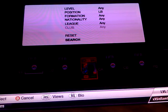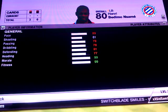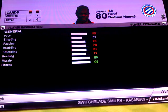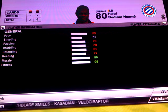At left back we have Nasame. In form he costs me 19,000 coins. He has 89 pace, 78 passing, 78 dribbling, 81 defending, and 77 heading.